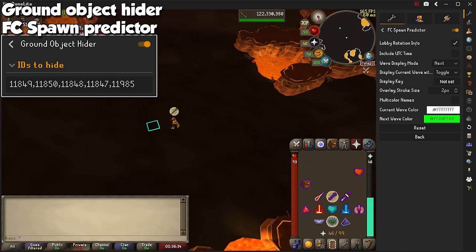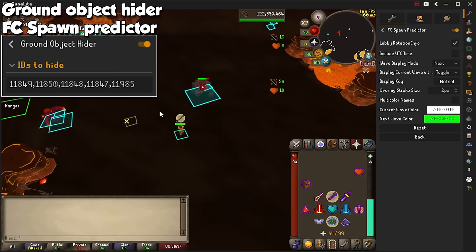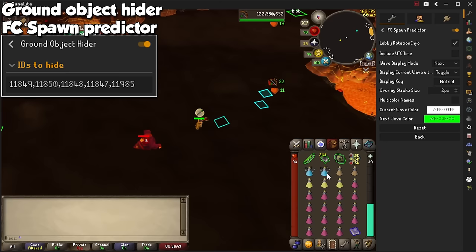For the Fight Caves themselves, get the FC Spawn Predictor. This will calculate which rotation of the Fight Cave you will get, and will show you spawns throughout the entire challenge. Be advised that sometimes it can be wrong, so you will have to walk out and maybe hop worlds to try again.